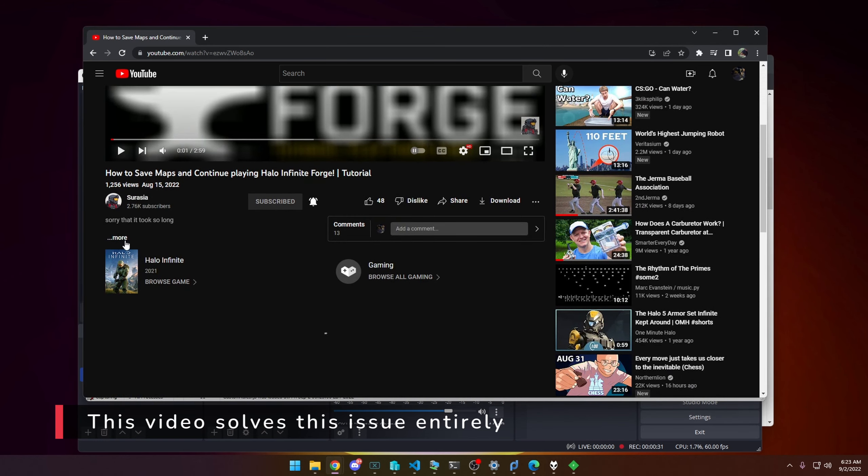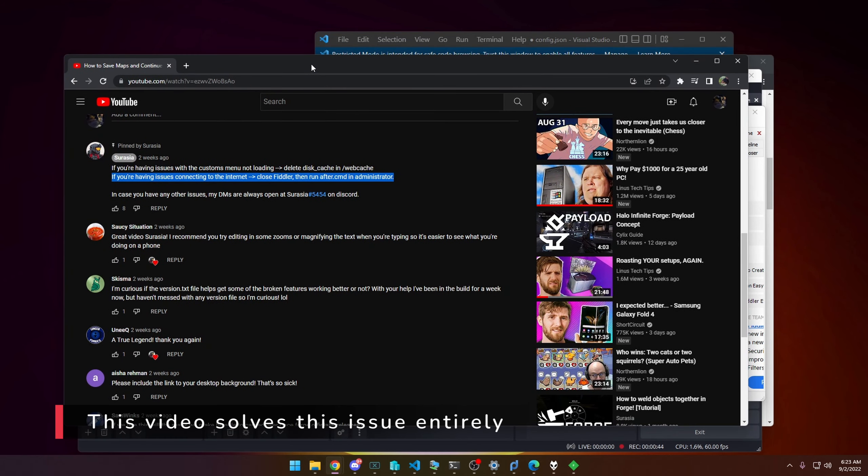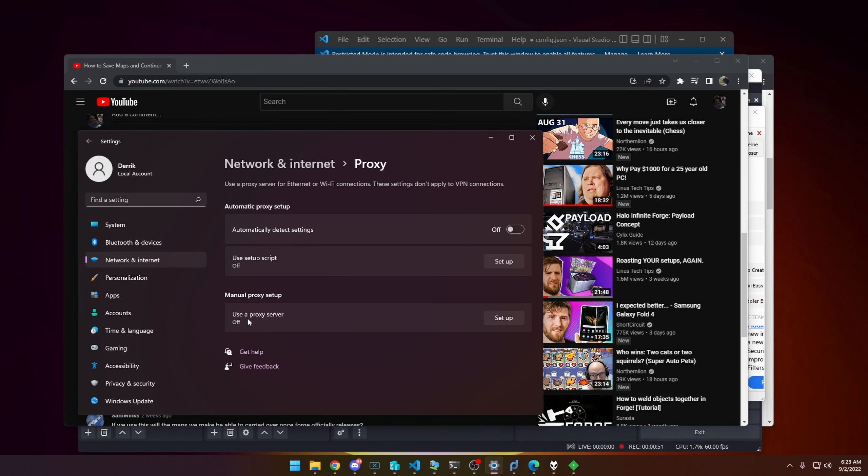You can see this even in Surasia's video — he says if you have issues connecting to the internet, close Fiddler and run the after command as administrator. The problem is that with how it's set up, Fiddler piggybacks off the proxy settings in Windows, which makes all your HTTPS traffic go through Fiddler. So basically every webpage you go to goes through Fiddler, which is a performance nightmare.